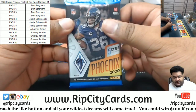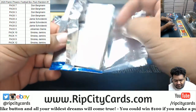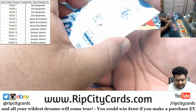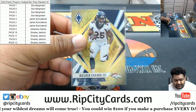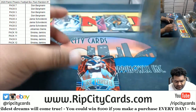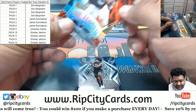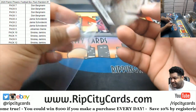Alright, now pack nine. We got Melvin Gordon to 75 for the Broncos, the Fire Forged insert for the Cowboys, and Desmond Patman rookie Colts.